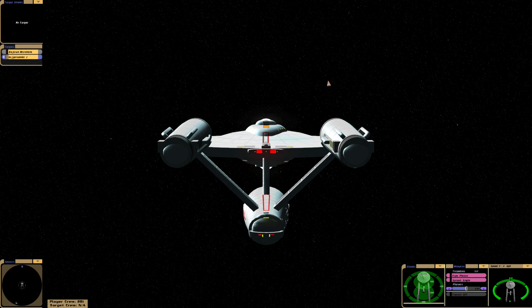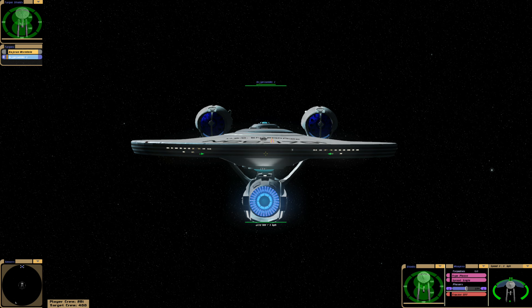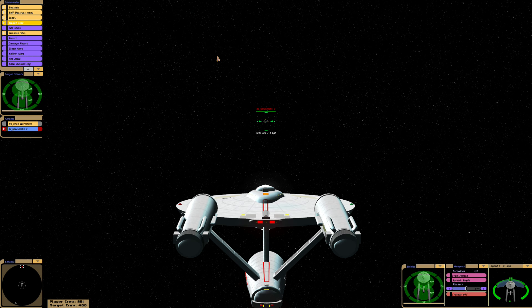Hello everyone, it's AJ here and welcome along to another quick battle video of Star Trek Bridge Commander. Today we'll be featuring the original Enterprise from the original series of Star Trek, starring William Shatner as James Tiberius Kirk, the captain of the ship. We'll be facing off against the JJ Abrams version of the Enterprise, starring Chris Pike as James T. Kirk — that's the slightly more powerful ship, so it will be interesting to see how we fare. Let's begin this battle.